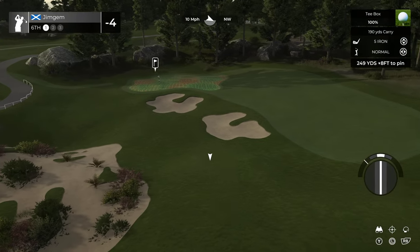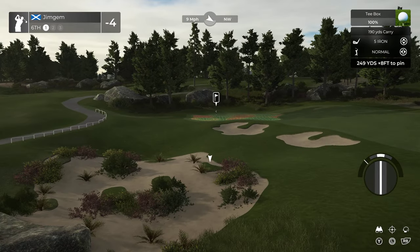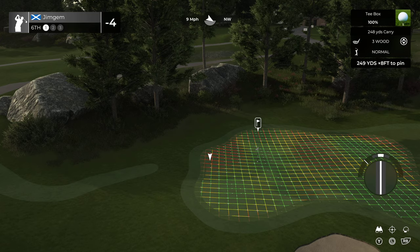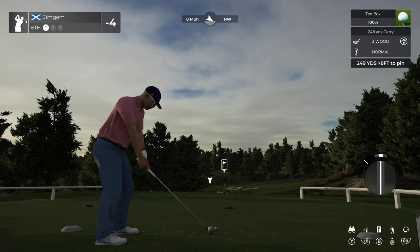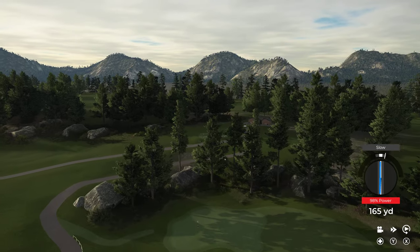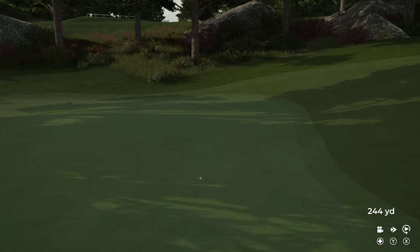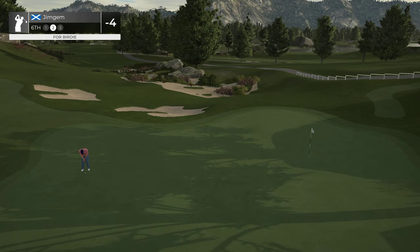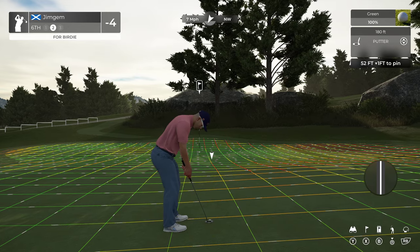Sixth hole, par three — do like this area down here, nice color palette, nice planting. What have we got — 249 yards, eight down. That's quite a long par three. Bit of wind should slow the ball down. There's a bit of a slow — it's going to be well over to the right hand side of the green. At least it kicked on — gives us a chance at a putt, though it's going to be a massive one.